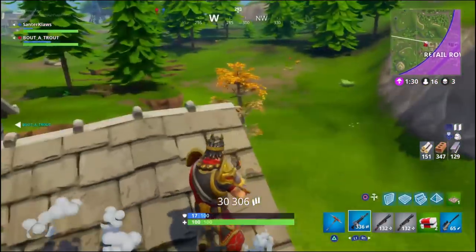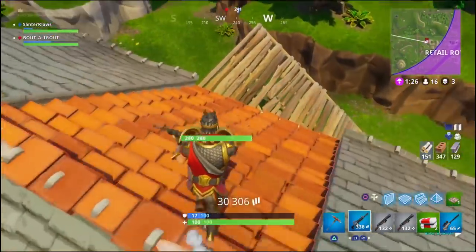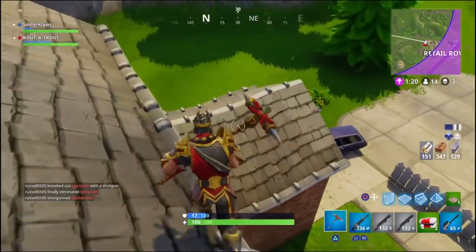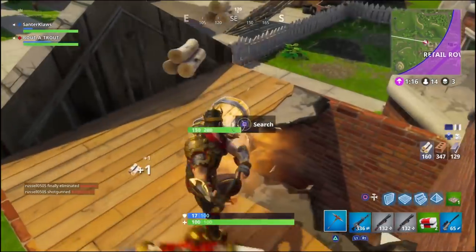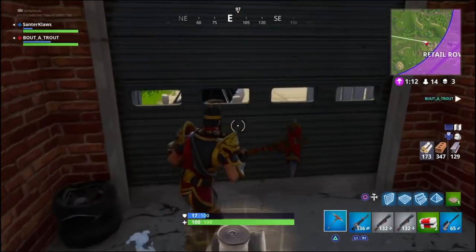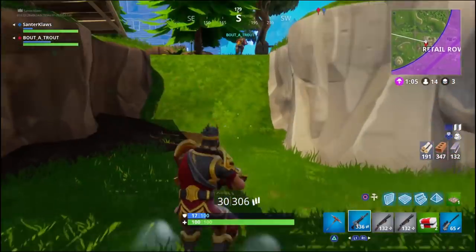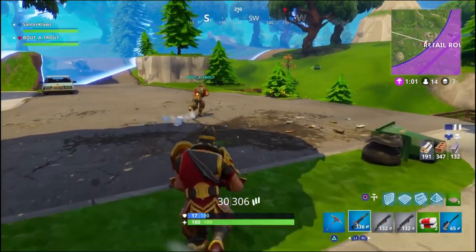I use ceiling pieces to build myself onto the other roof so that I've kept the high ground and have a good advantage over people. I could hear a chest back here so I break into it real quick — just get an SMG and some bandages. From here we just move on.